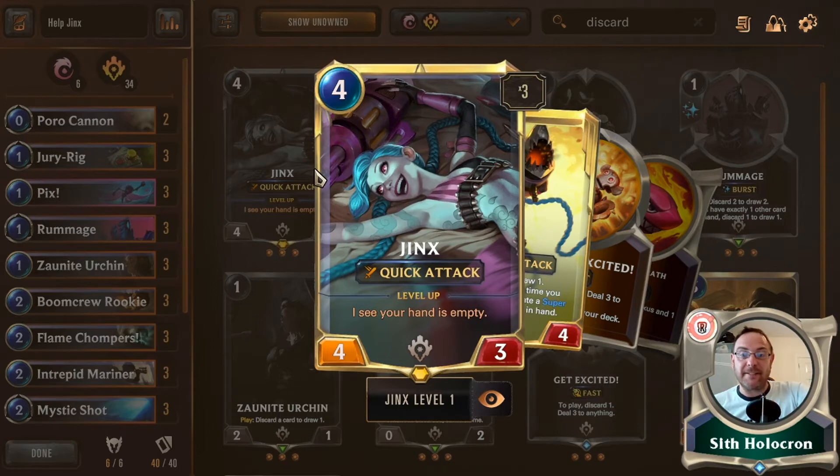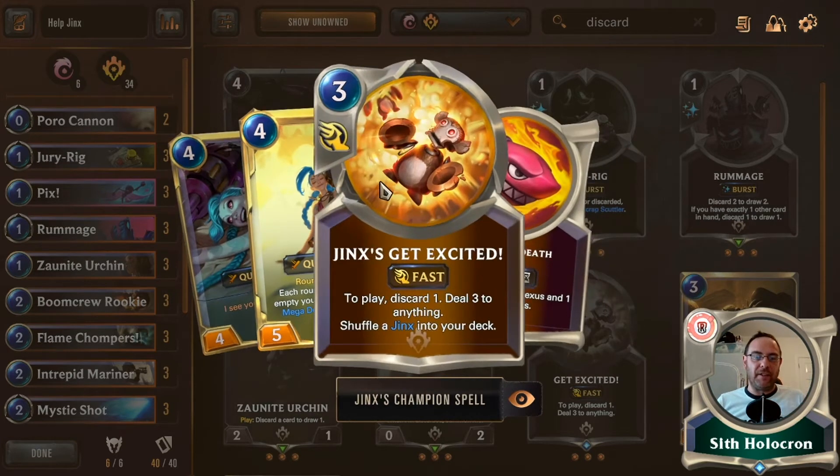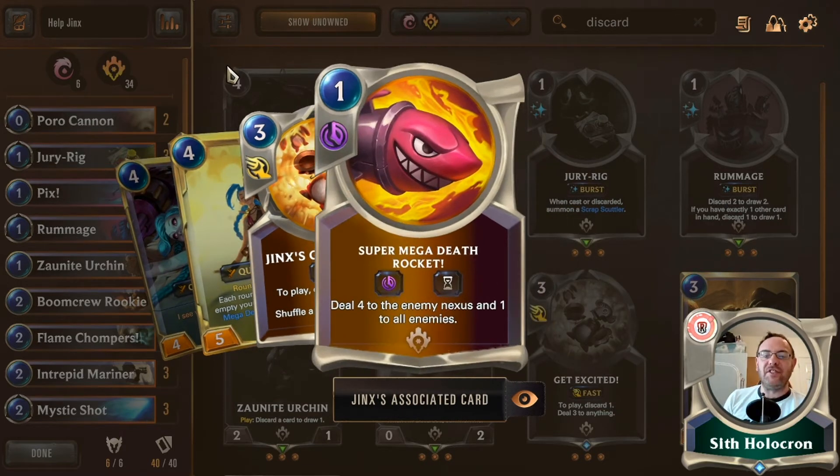As soon as your hand's empty she levels up, she becomes a five-four if she hasn't died. And if you get another one, you get to discard one to deal three to anything — really setting up her Super Mega Death Rocket, which deals four to the enemy nexus and one to all enemies. If they're playing Jury Rigs and spiders and all that, this game's over.